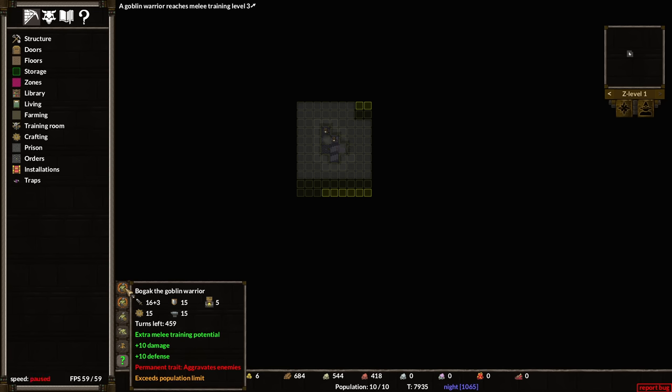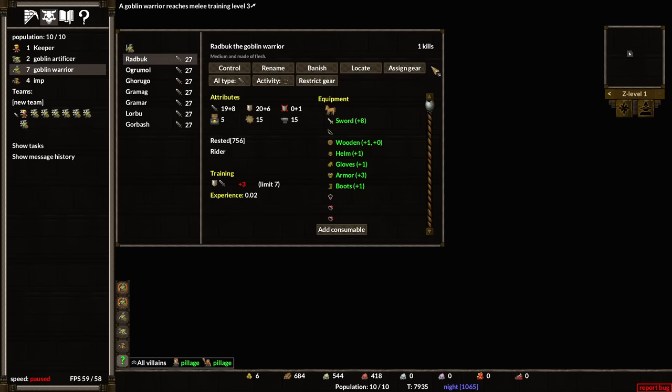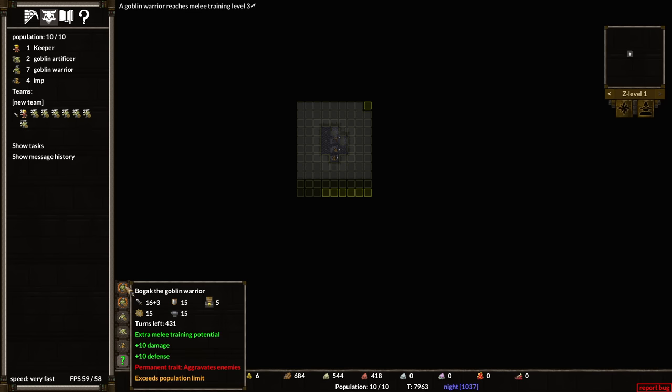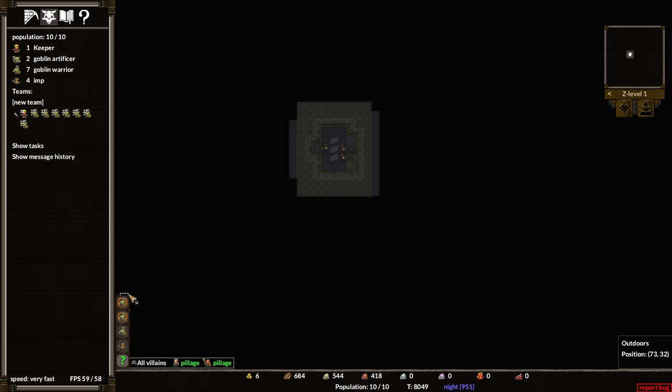We've got a recruit with extra melee training potential, 10 damage, 10 defense, but he aggravates enemies. I can banish him but it'll hurt morale — I'll just let it go because he's actually a really good recruit. A starting goblin with 30 attack and 30 defense is pretty insane — the kind of dude that ends up being like Bogak from Shadows of Mordor.